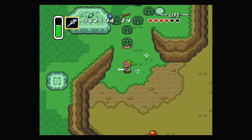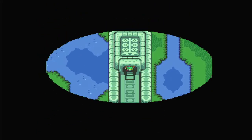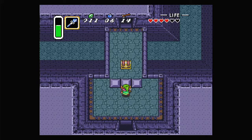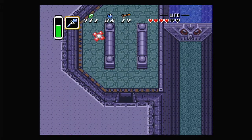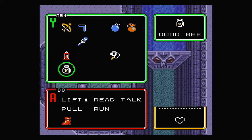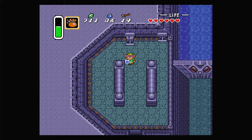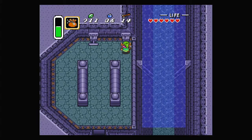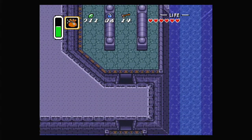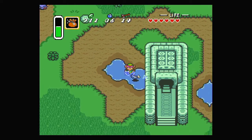Heading up here carefully, we can push this block into position — that's the only way to get through to the chest. There's also an anti-fairy here that we can actually turn into a regular fairy using magic powder. Pulling this switch opens a gate and lets water through. Going outside, the water has drained from the area. There's a piece of heart here, and some fish you can pick up — there's no reason to, but you can, which is interesting.